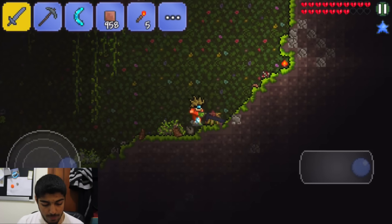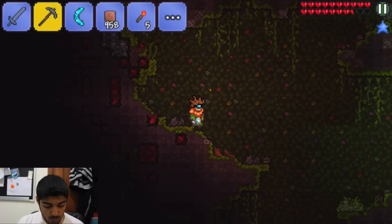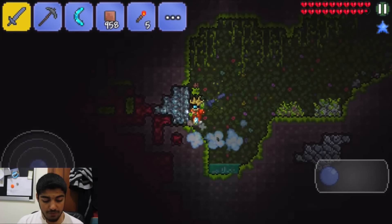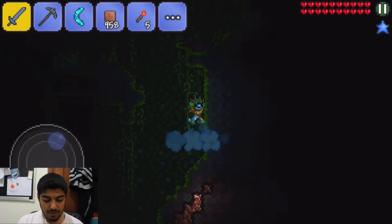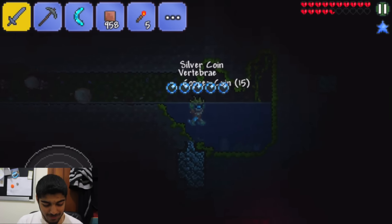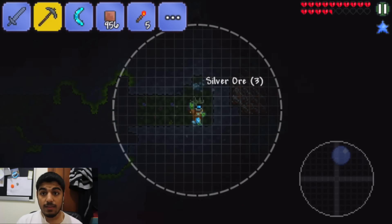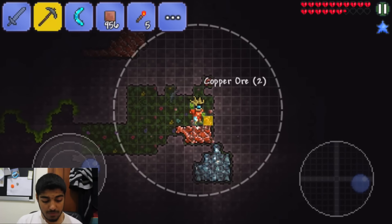I almost died — I wasn't even paying attention. I'm sure there's a plant or something that actually gives jungle spores to us, I have no idea where it is. We need a better pickaxe — soon though. If I was a jungle spore, where would I be? I'd probably be in the jungle. There's a bloodcrawler following me — stop! He was so ugly and scary. Oh god he called reinforcements. I got my trusty rubbish sword. This jungle is pretty disappointing, there's hardly anything here.